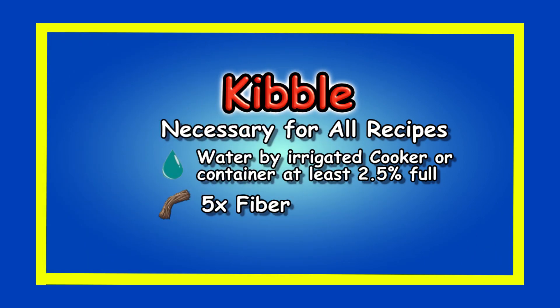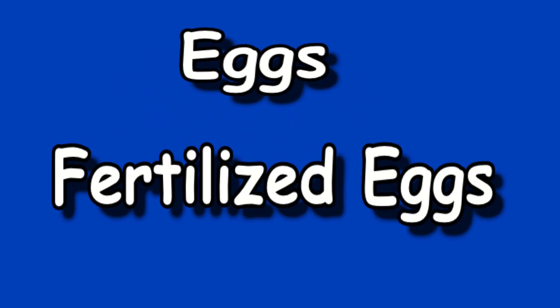The basic ingredients needed for every kibble recipe: number one is water — you can use an industrial cooker that's already irrigated, or any water container in a normal cooking pot such as a water skin, water jar, or canteen including the tek canteen. That water needs to be at least 2.5% full or it won't work. The second required ingredient for every kibble recipe is five fiber. Also, when using eggs to make kibble, you can use non-fertilized or fertilized eggs — either will work.